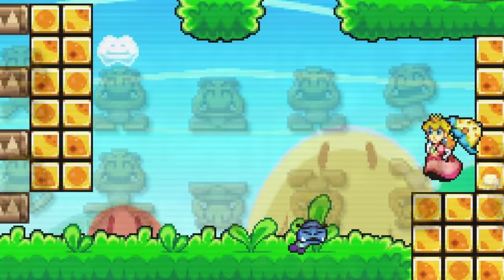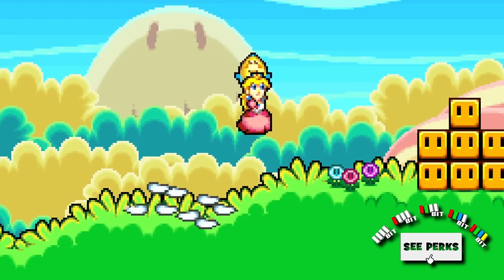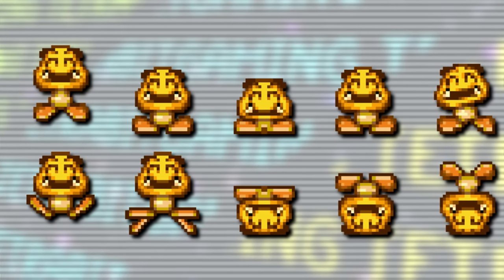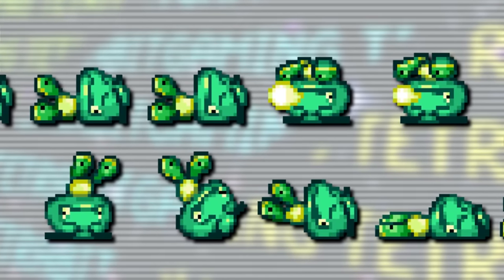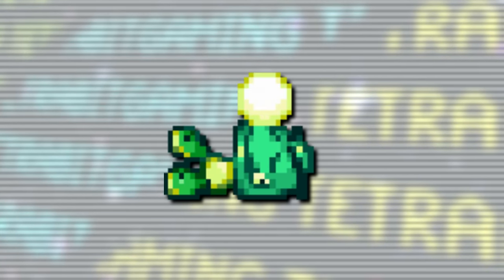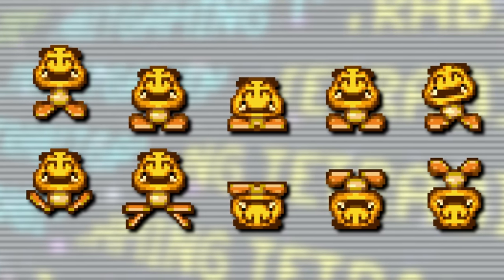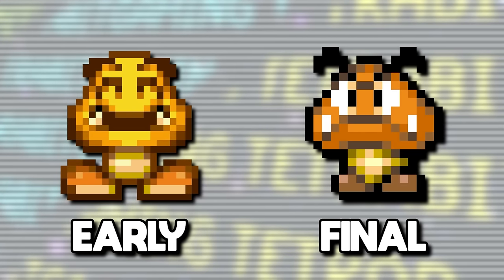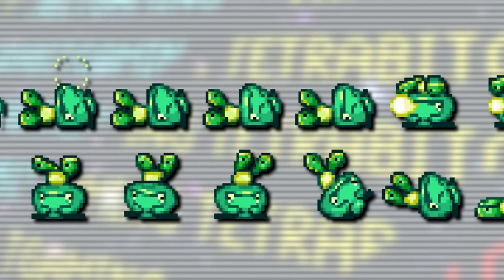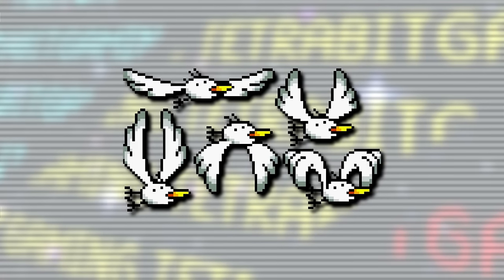There are also unused sprites for a couple of unused enemy types, including two different scrapped Goomba types: a green variant and a yellow type. The final version has sad and mad Goombas in blue and red respectively, so following that pattern the yellow Goombas would have been glad Goombas and the green ones would have been calm Goombas. The glad Goombas would have hopped around happily while the calm Goombas would kind of just sleep. These appear to have been cut earlier in development based on their seemingly early designs.